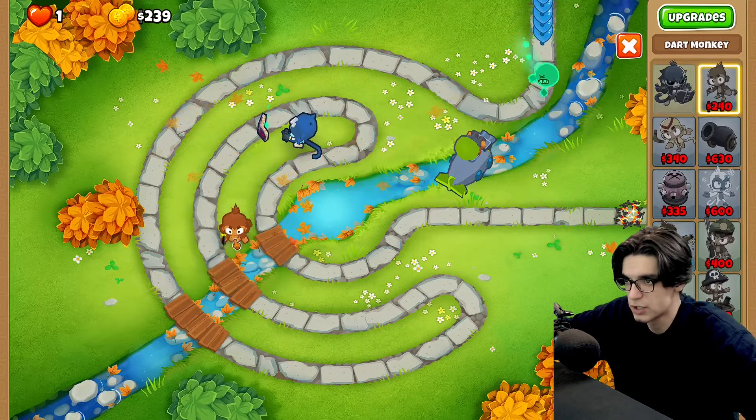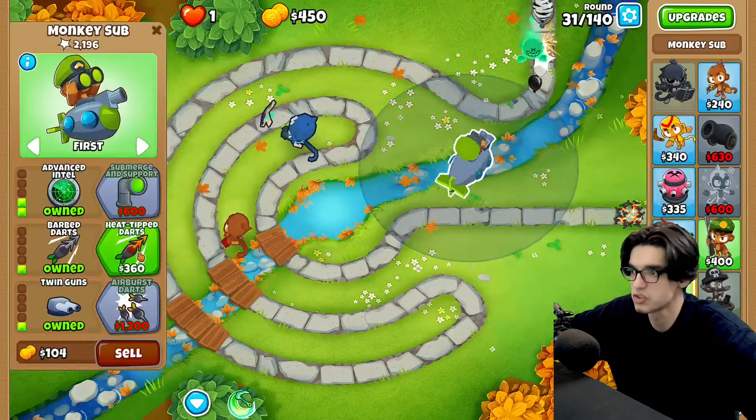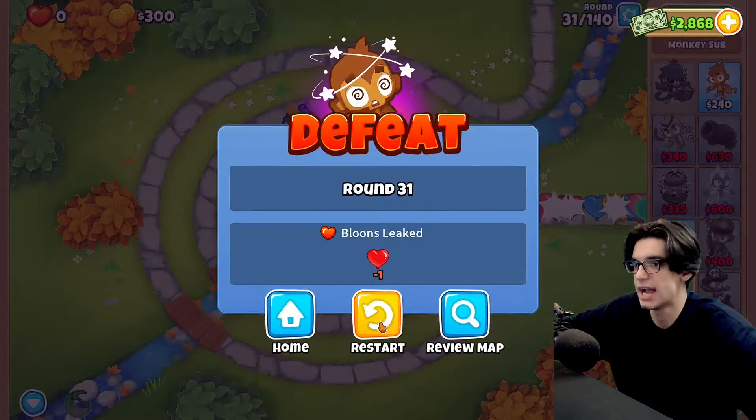I also did not use my free dart monkey. Let's go ahead and put this right here — I want to get enhanced eyesight so that I can also go for heat-tipped darts. Now I can hit camo leads.